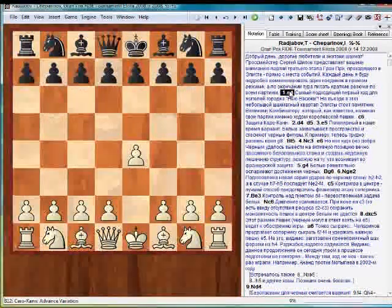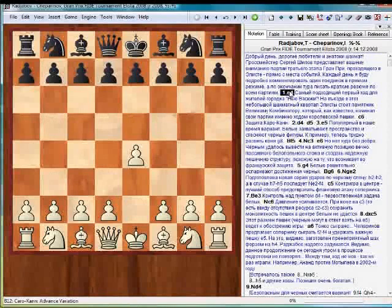E4 — the most suitable move here. The reason for that is that in the entrance to the chess neighborhood in the city, there is a statue to the Great Combinator, a fictional character in one of the most popular Russian books, whose favorite move was indeed E4.